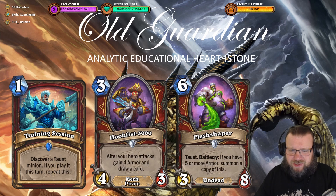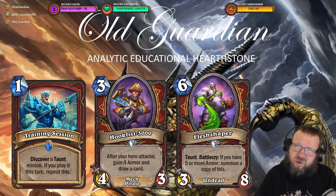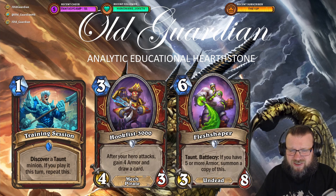Then there's Hookfist 3000 — a 3 mana 4/3 Mech Pirate. After a hero attacks, gain 4 armor and draw a card. That's pretty sweet synergy, but Warrior doesn't have a 2-cost weapon. Actually, Warrior only has one weapon in standard format below 3 cost — the 1 mana weapon used in Pirate Warrior. Could you play this in Pirate Warrior? Maybe you could, but it's not that great in standard, and gaining armor and drawing a card doesn't necessarily solve the problems Pirate Warrior has in standard either.